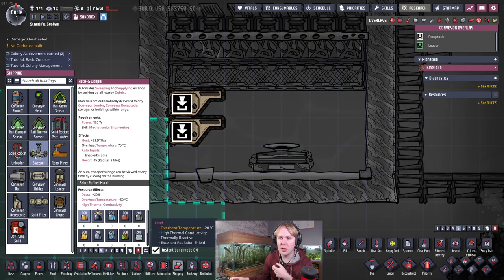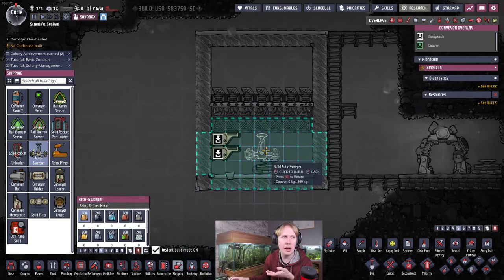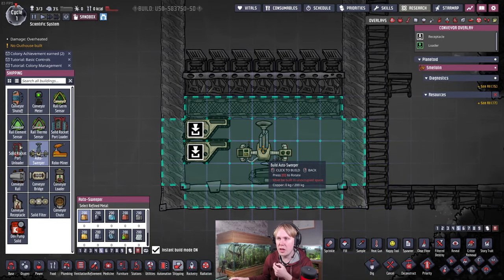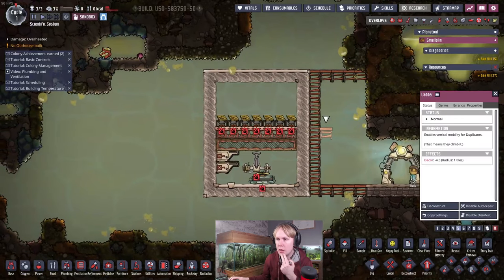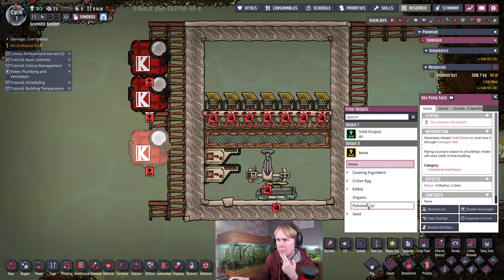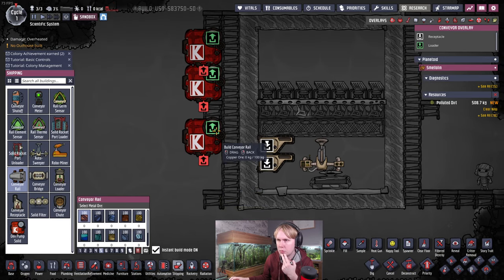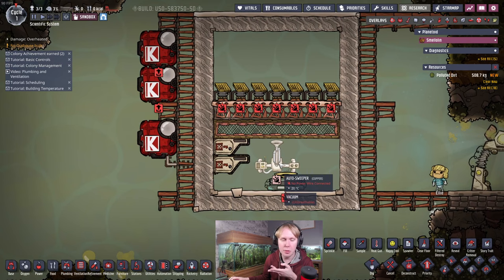We'll put the auto sweeper here — it doesn't really matter what material you make this out of, though I probably wouldn't use lead in case the area heats up. You'll notice the auto sweeper can reach the whole room, so no issues there. Then I set up a ladder. Now I can fill this with polluted dirt. We'll put a conveyor receptacle down here and fill it with polluted dirt, and then the auto sweeper will load that into the sublimation station without any issues.